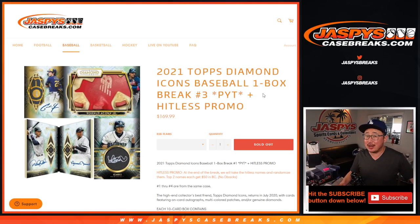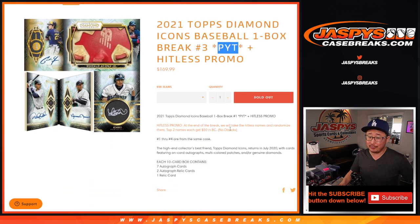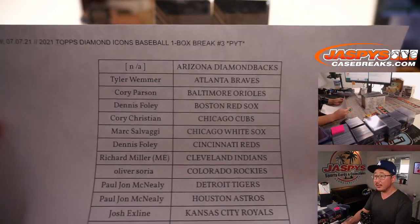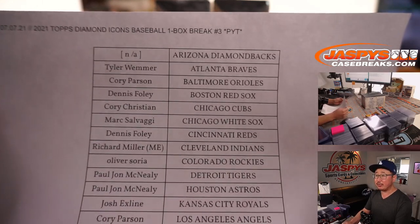Hi everyone, Joe for Jaspi's CaseBreaks.com. Happy new release date — we've got 2021 Topps Diamond Icons, the brand new release. Pick Your Team number three with the Hit List promo: if you don't get a hit, we'll gather your names, randomize them with a dice roll, and the top two names get $50 break credit each. Not a bad consolation prize. Big thanks to everyone who got in on the action.